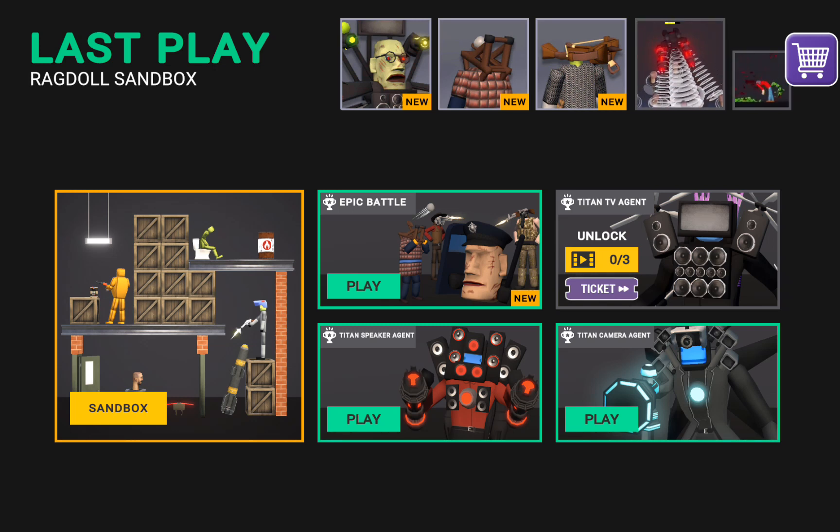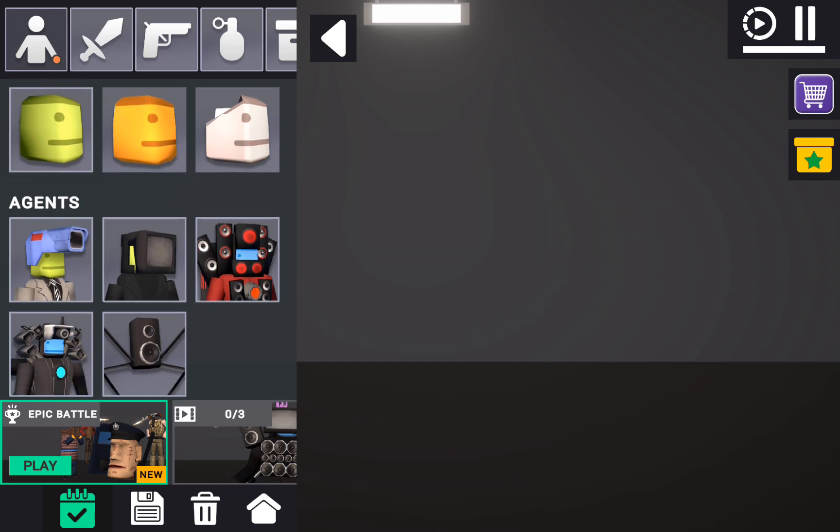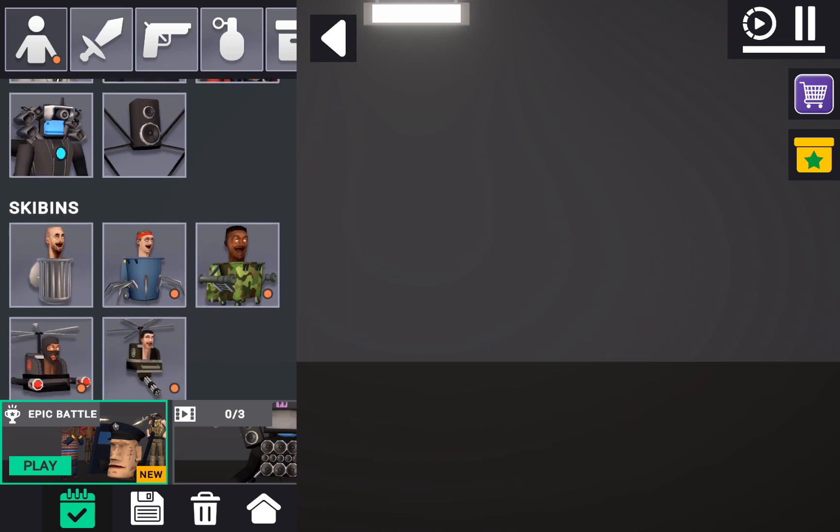Now let's see what we can do here. Let's go into sandbox. It loads a little bit, sorry about that. We have obviously the main camera unit, speakers, and now we got some Skibidi toilets — woohoo!